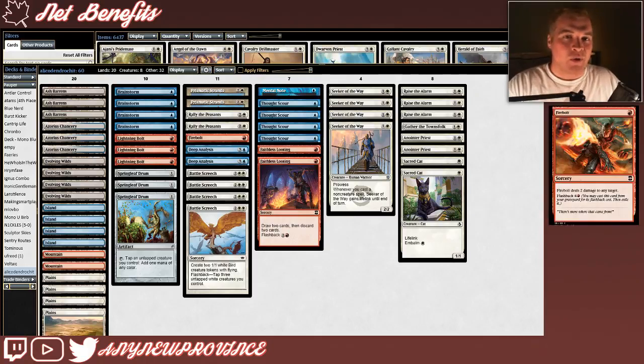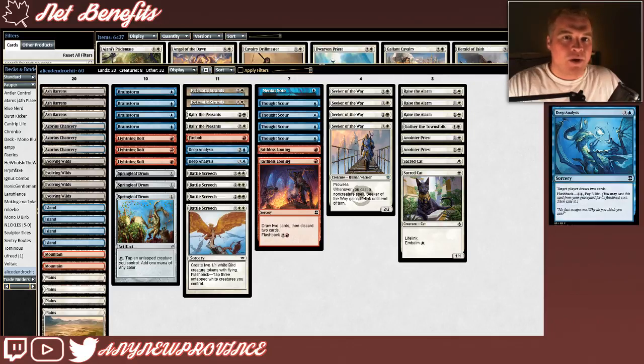If continuously anthemming our creatures doesn't get us there, we have a single copy of Firebolt we may be able to cast out of our graveyard to do the trick. Normally it costs 1 red mana to deal 2 damage to any target, but you can flash it back out of your graveyard for 4 and a red. Our last graveyard-centric spell is one of the best pieces of card advantage in the format: Deep Analysis. It costs 3 and a blue and allows you to draw 2 cards at sorcery speed, but you can cast it again out of your graveyard for its Flashback cost of 1 blue and 3 life.